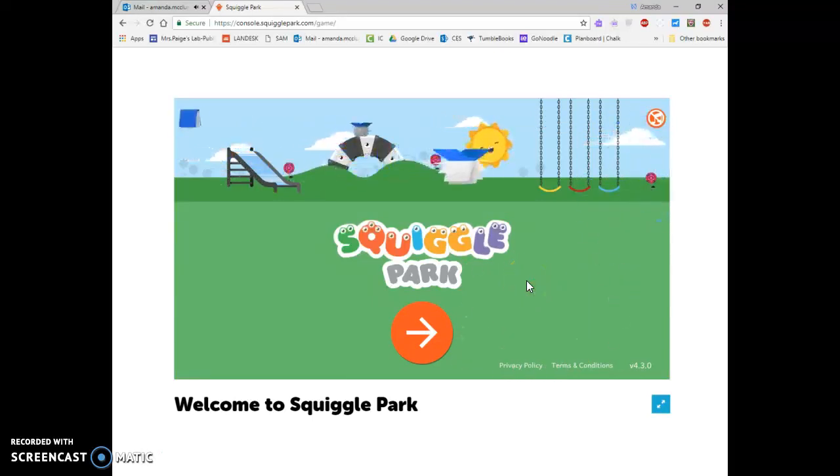Today we're going to start a fun new learning activity that we're going to work on all year called Squiggle Park. This page is going to be pulled up ready for you and we're going to click the arrow to move on.